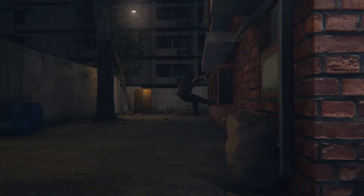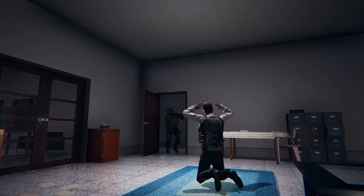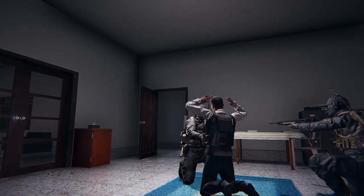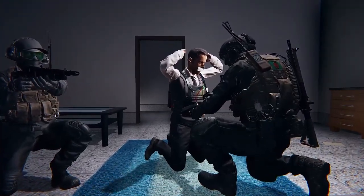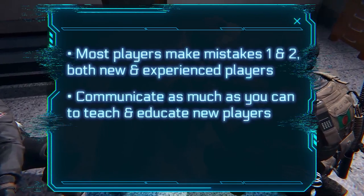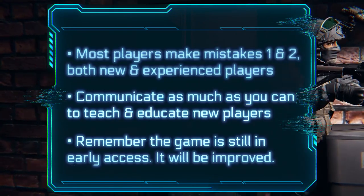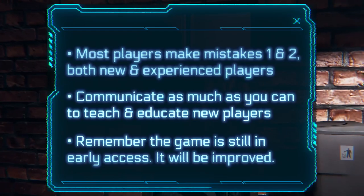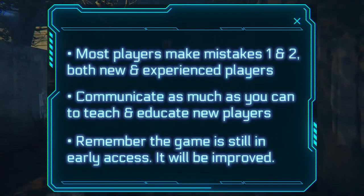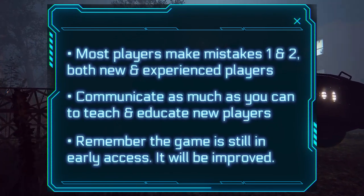Those are the three most common mistakes I see players make in Zero Hour — and actually I see more experienced players making them too. They are not very hard to avoid, and it will make a huge difference if you are aware of them, especially if you make them yourself, and if you and the rest of your team try to avoid them. It can be hard to have no one making mistakes one and two in your team, especially when playing with randoms, but a bit of communication usually helps teach new players. You have to talk during the loadout phase and ask people to click on specific objective locations, and encourage players to try other gadgets instead of the body armor all the time.